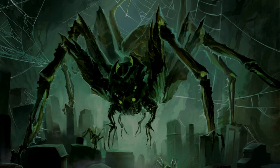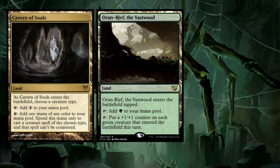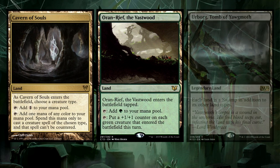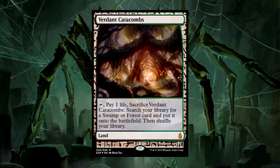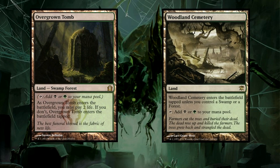Speaking of mana, let's talk about the mana base. We're in Golgari colors, so swamps, forests, and everything in between are necessary. I recommend Cavern of Souls to protect our tribe. Oran-Rief the Vastwood will benefit our spiders the most, as almost all of our spiders are green more so than black. Urborg I will push into just about any deck I can, as it makes things into swamps and gives utility to lands that might not normally tap for mana. Fetches are also key here, as they contribute to getting Delirium online as quickly as possible so Ishkana gets us that added value. We also want to run dual lands like Overgrown Tomb and Woodland Cemetery to make our mana fixing as smooth as possible — and you could also just throw in a Sol Ring or two, whatever.